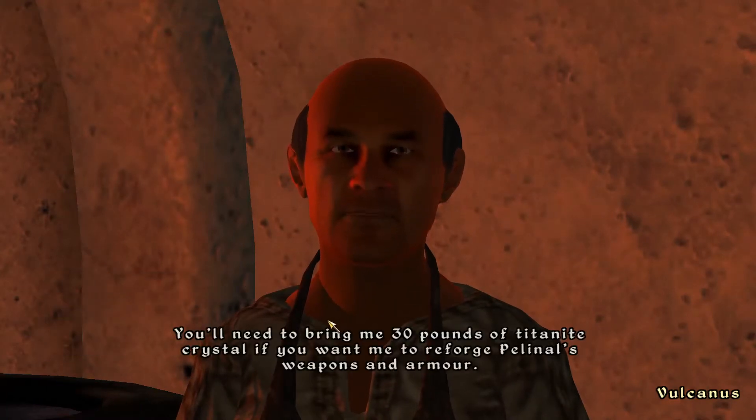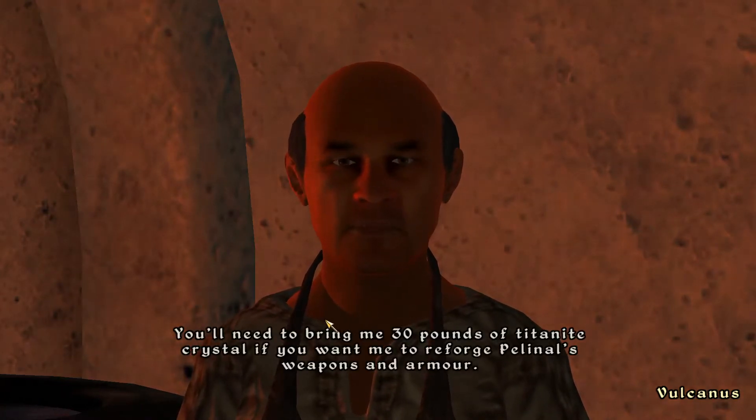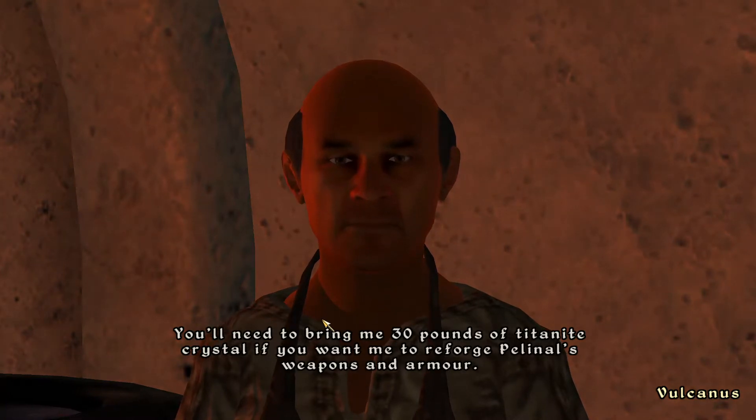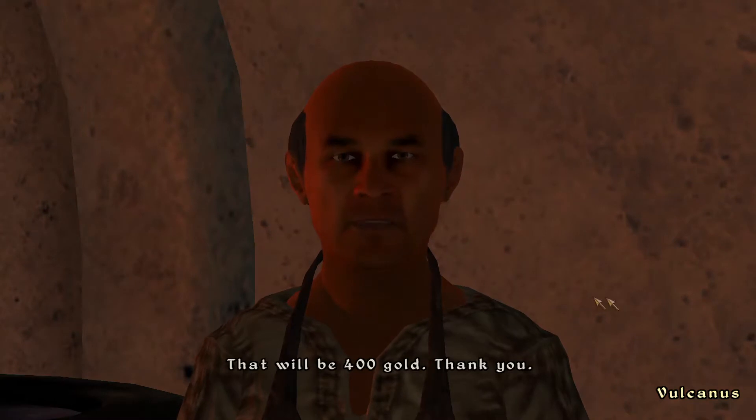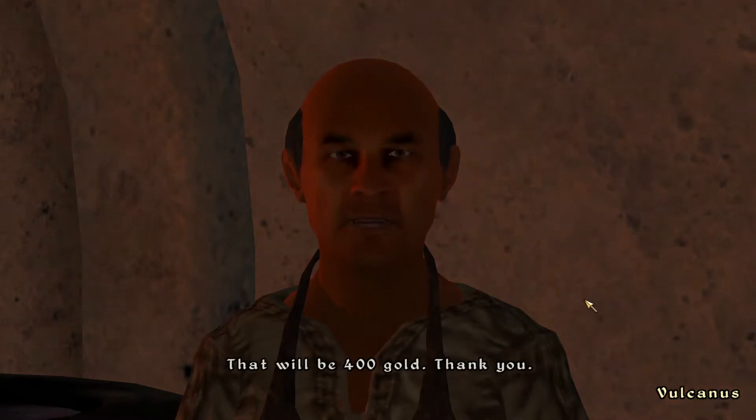You'll need to bring me 30 pounds of Titanite crystal if you want me to reforge Pelinal's weapons and armor. Summon the diamond-tipped hammer. That will be 400 gold, thank you.